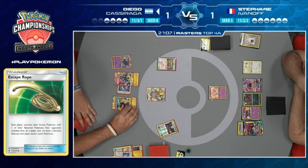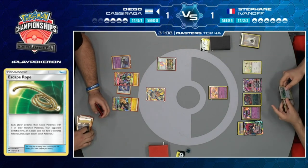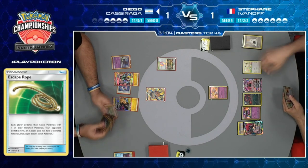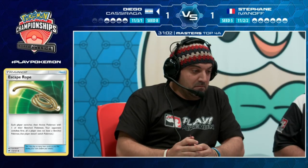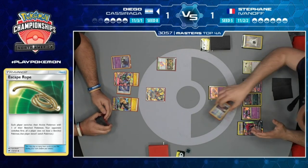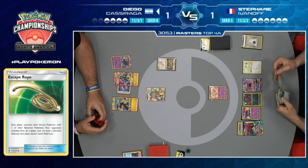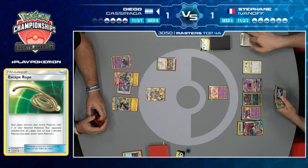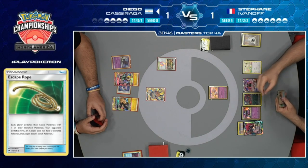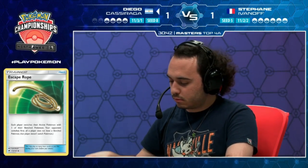Sending up Mew is unfortunately the best option, though it's an easy knockout for Diego. Diego already has Thunder Mountain out. But we see Dedenne come up and Diego just passes - all that for just a pass! On Stefan's turn, he has a Field Blower but it doesn't work on Thunder Mountain. He has a Judge but definitely doesn't want to play it since Diego barely has anything.